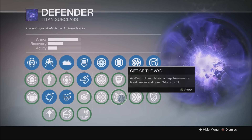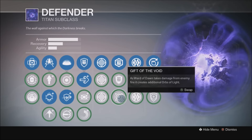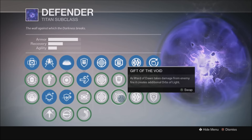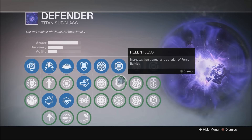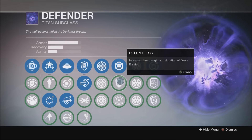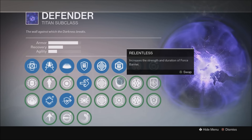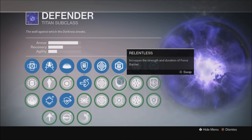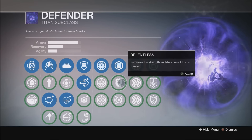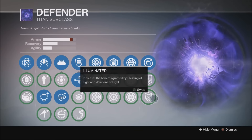If you set this up right, you can sit inside the bubble and let one of the bosses blast you while you're standing inside. Your Ward of Dawn can make around eight orbs — it does really well. As far as Relentless, which increases the strength and duration of Force Barrier, I don't look at Defender as a class you want to maximize melee or grenades. This is a super subclass, so I focus on making my bubble as strong as possible.